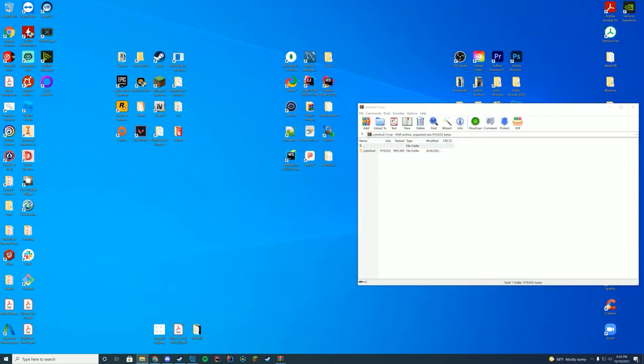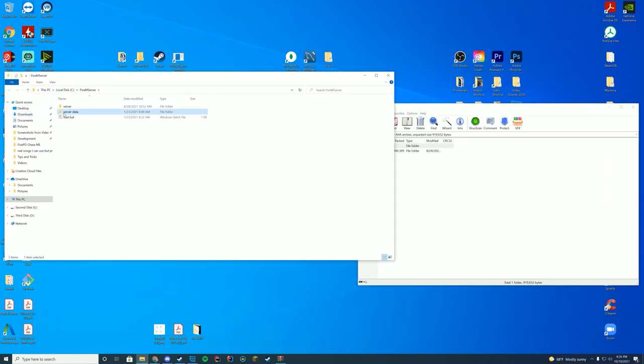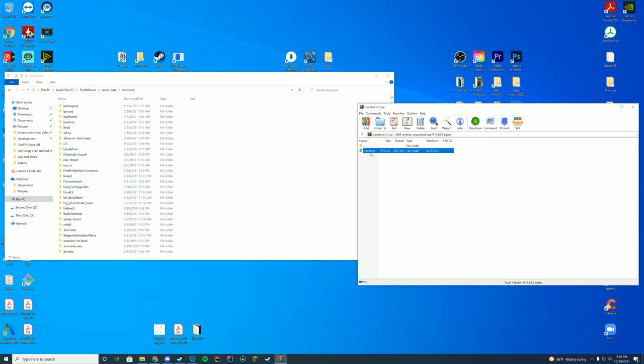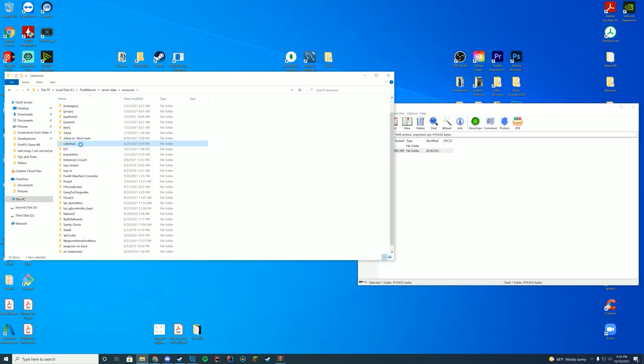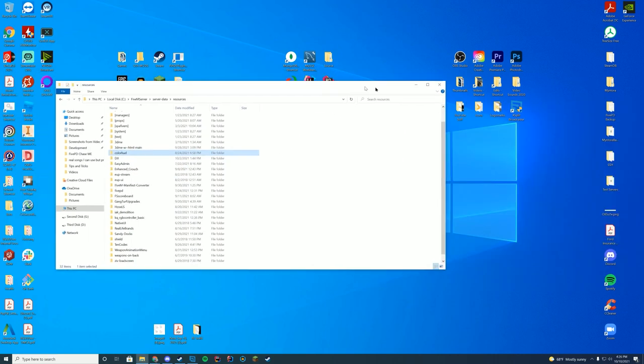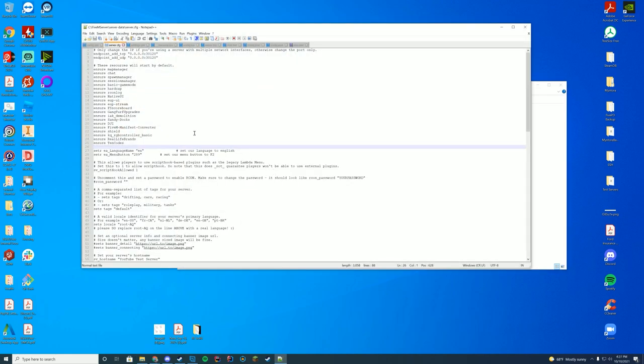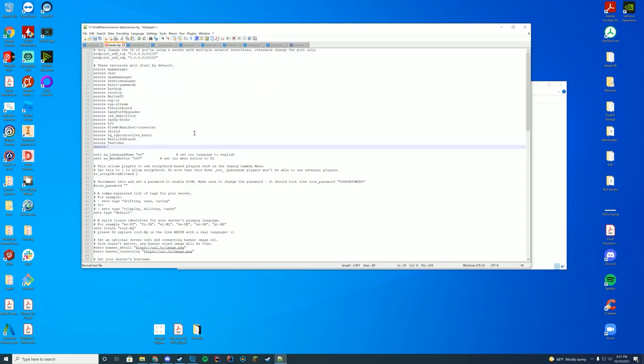You're just going to open this up and go into wherever your server is located. For me, it's my server data resources folder — this is where all the resources from my server are. You can see there's an fx manifest file and a stream file, so it's pretty easy. You're just going to drag this colorhud into your resources folder, rename it, and copy the name of it. Then go to your server.cfg, edit it with Notepad or Notepad++, and add 'ensure' or 'start' depending on what you have, followed by the name of the resource folder.